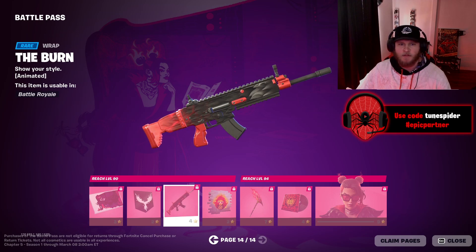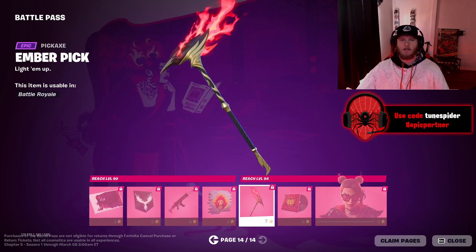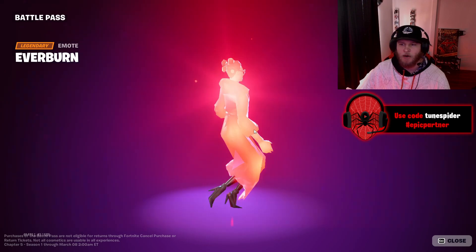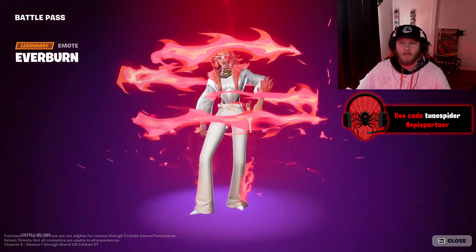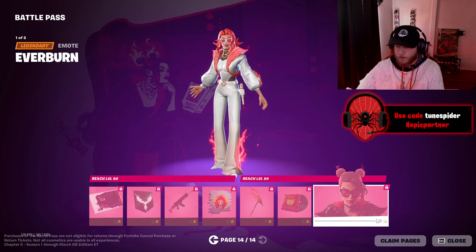Burning Ambition Valeria — alright, cool. It's so sick! I really love her gun wrap, both of them. Oh, that's a sick pickaxe — Ember Pick, that is fire! Emo — Into the Black. I like this version more. Either version is really cool, I like that. So that's all of the pages up to Tier 100.